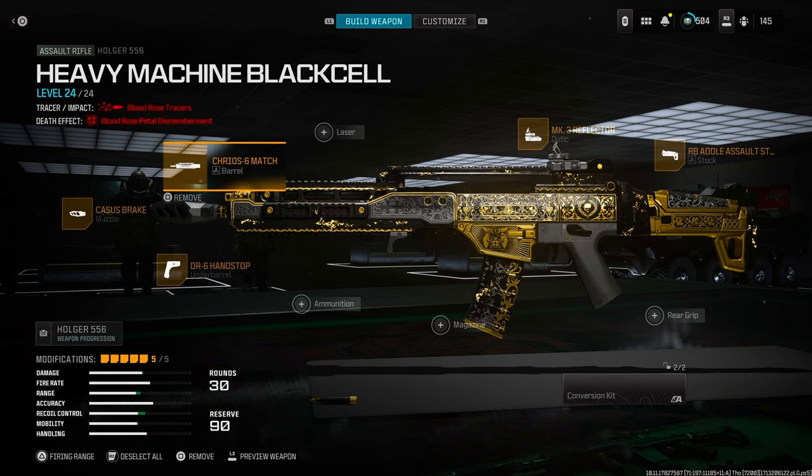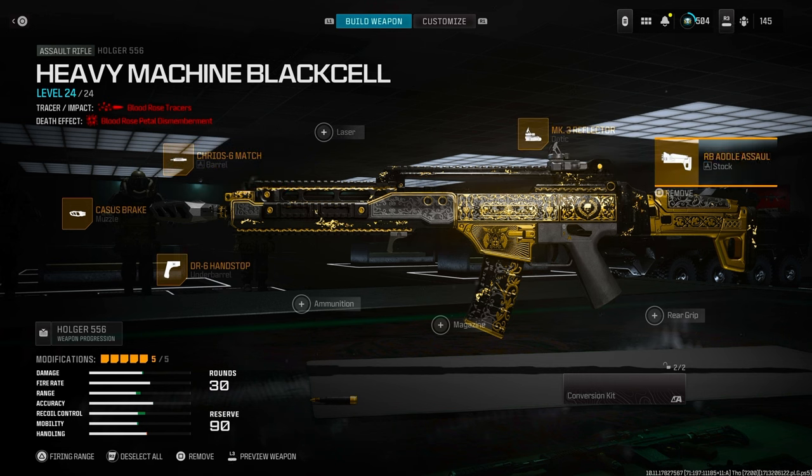Cryo-6 Match Barrel to increase recoil control and damage range, Mark III Reflector, and the RB Addle Assault Stock for that added recoil control. It has a few issues with recoil control, but if you can learn the recoil pattern, this thing kills so fast.